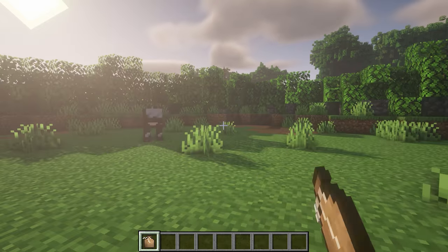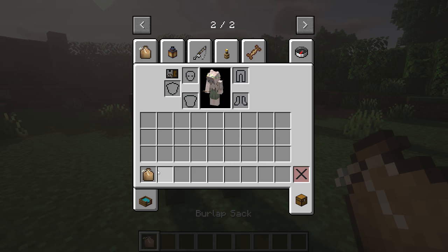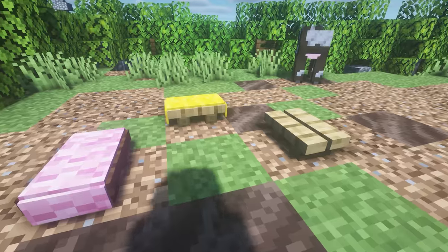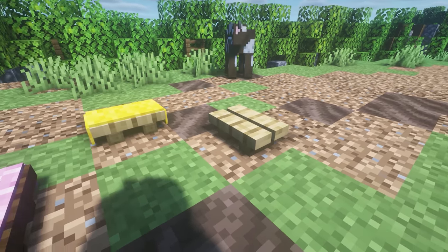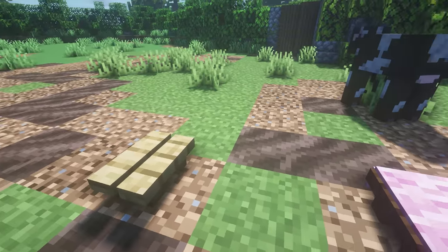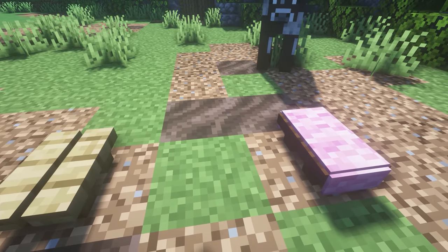Up next we've got Burlap Sack, which lets you transport animals and villagers — hostile mobs cannot be transported. It's just a simple item that lets you pick up animals. Next we've got Camp Chair, a cute simple mod that lets you have little camping chairs next to fireplaces. You can sit on them to rest and add carpet for different colors.